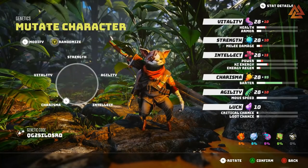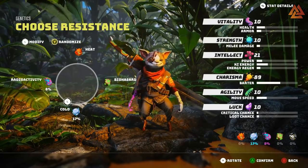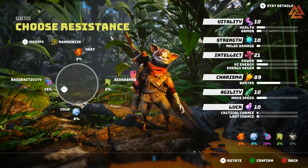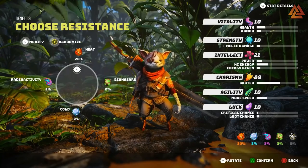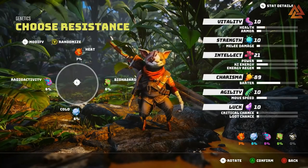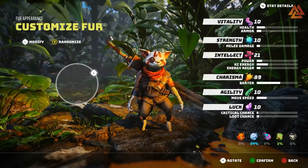Once you've chosen your mutation, next up is resistances. This is how much resistance your character will have to conditions such as heat, cold, radioactivity, and biohazard. Changing this is also going to adjust the fur color on your right arm, depending on how far you go into a certain resistance. Full-on biohazard will give you a green arm, while radioactivity will give you a purple arm. It's small, but still noticeable. We aren't sure what type of condition is going to be the most prevalent, so I'll probably just leave mine in the center for default, maybe go a little bit into biohazard, because I feel like that one is going to be something we might run into more in endgame, considering the tree of life is being poisoned by oil.